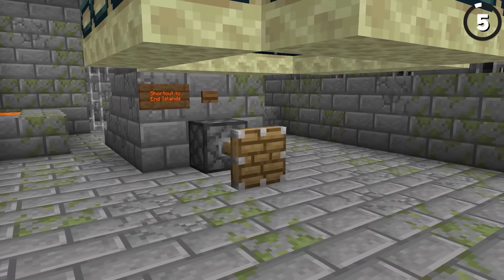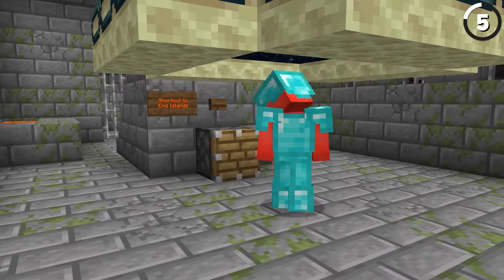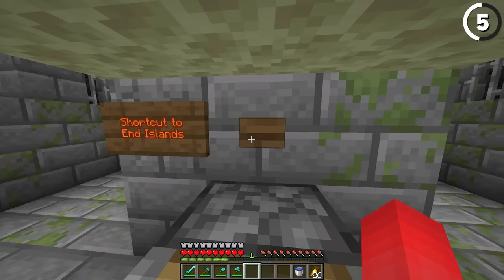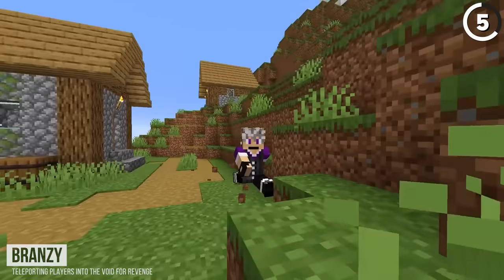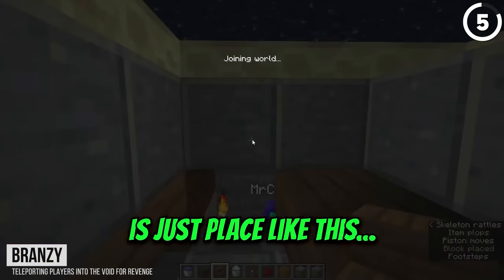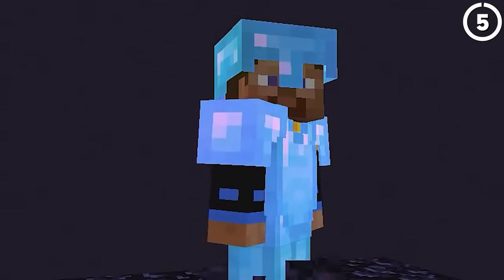Here's how to teleport your friend to the End without ever breaking bedrock. Thanks to a glitch with the end portal, if you push your friend with a regular piston while they're standing underneath the portal, it'll teleport them to specific coordinates in the End. More often than not, that doesn't mean the main end island — you're more likely to end up in the void. As Brandzy and Mr. Cube show off, you can even refine this system to make it a lot faster. Just make sure the player you're trying to kill isn't Wreck Crap, otherwise it's never gonna work out.